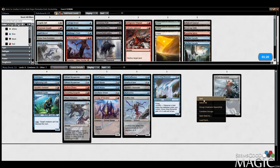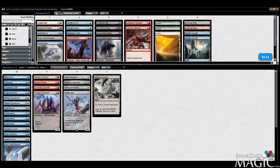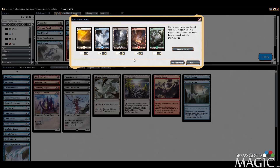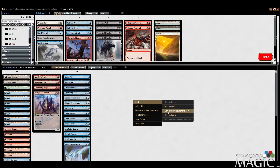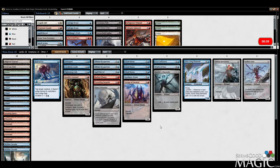We're not color-intensive at all, so we're definitely splashing a third color very easily — Evolving Wilds, Looming Spires, double Cascade, and we'll run one Forest. It's ten blue, seven colorless, two red. Ten-seven-two sounds good. Here's our deck — seems decent. I wouldn't rate it super highly — I'd give it maybe six out of ten. It's not insane but seems decent; we'll see how it runs in round one.